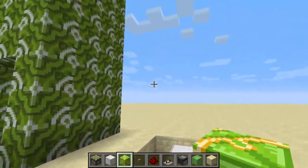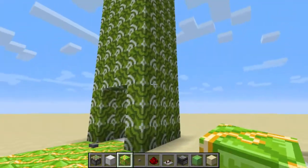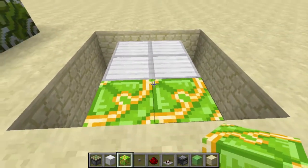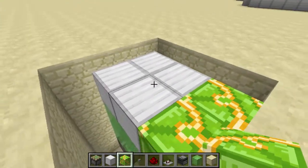Usually you would have something around them, so take the terracotta — this green terracotta — and just put it right here as the path that you walk onto, because obviously slime cannot push terracotta.